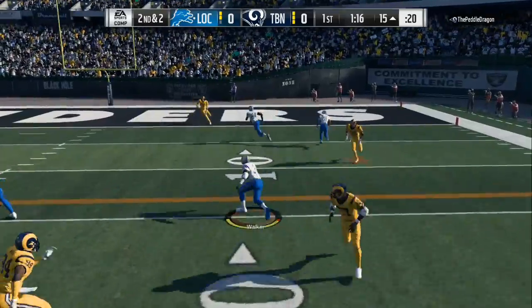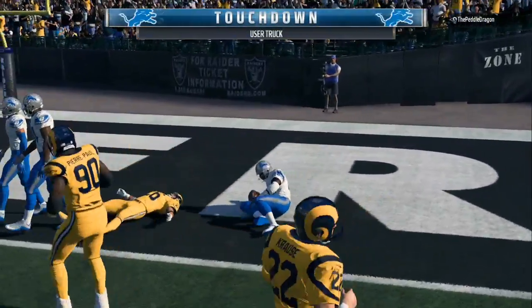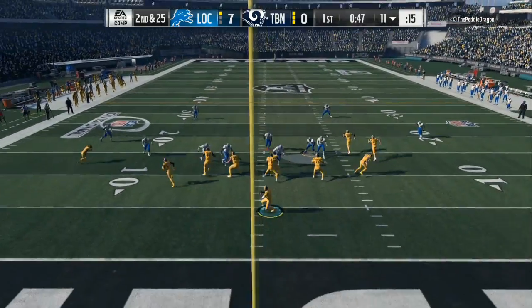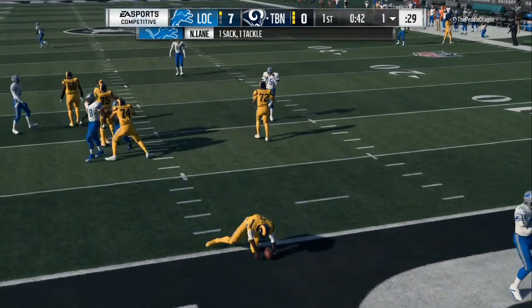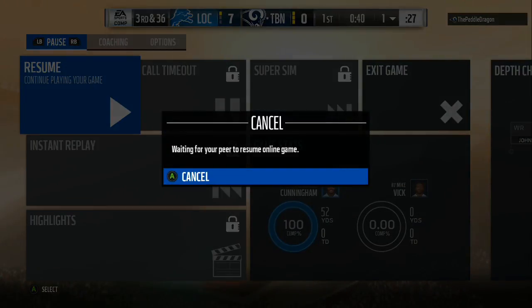All you got to do is move the stick one time to the right and you will go right into your wide trip. Now you got a stretch out of two different offenses. You can see me moving the ball real easy on defense, setting up blitzes, been labbing the 3-3-5. Don't want to just do the Tampa 2. I found two pretty good defenses that I've been running for the past four games through the rest of this season.